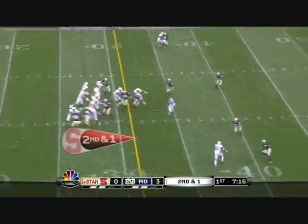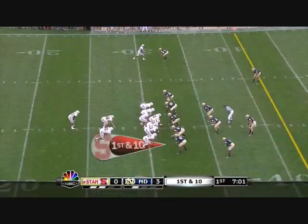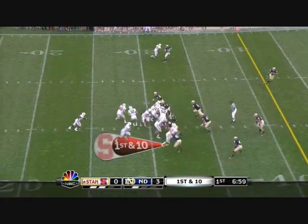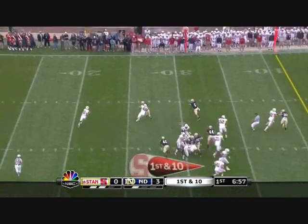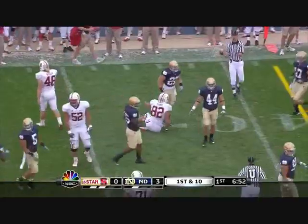From the I formation, short drop and the pass behind Urusu, the intended receiver. You've got to watch play action. So from the power I, play action fake, going left, under pressure, hits his man — complete, just short of the 40-yard line.